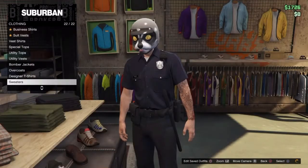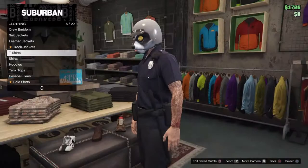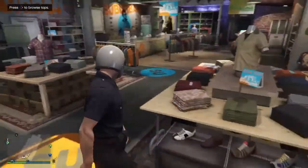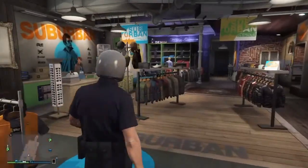Run to tops — go to one of the tops options — and that pretty much just stops your guy from taking off the helmet. Now all you want to do is save it as an outfit.